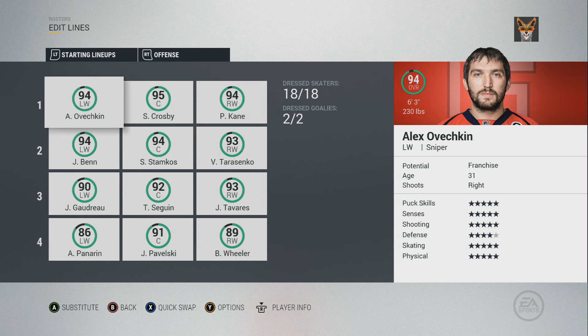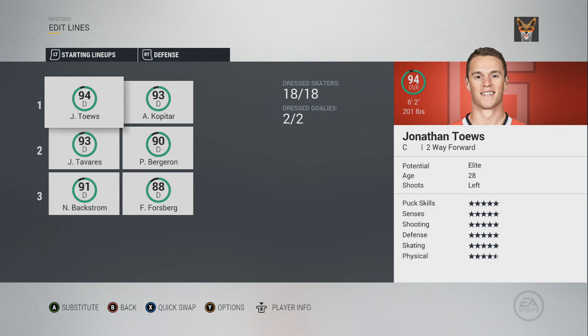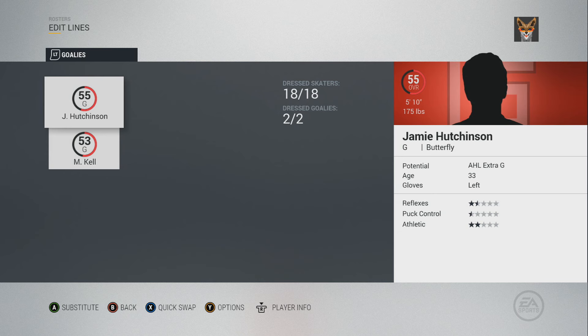Now to the rosters. Team Forward comes in with a strong offense. A first line of Ovechkin, Crosby, and Kane is a goaltender's worst nightmare, even scarier than random clowns in the woods. Every line is an NHL first line. They have a Selke stack on D, who could all win a Norris. And again in net, Great Britain's goaltenders.